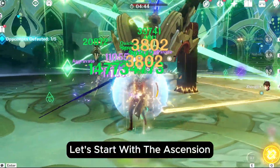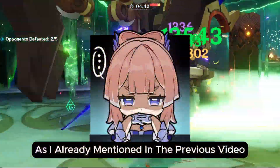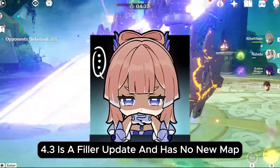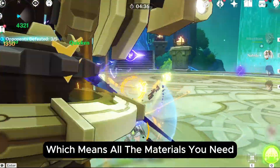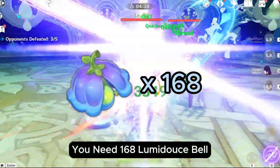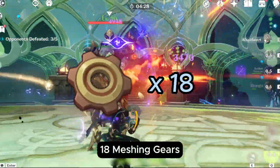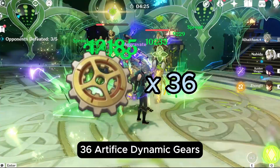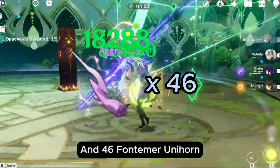Let's start with the Ascension. As I already mentioned in the previous video, 4.3 is a filler update and has no new map, which means all the materials you need are available in 4.2. You need 168 Lumidus Bells, 18 Meshing Gears, 30 Mechanical Spur Gears, 36 Artifice Dynamic Gears, and 46 Fontamer Unihorns.